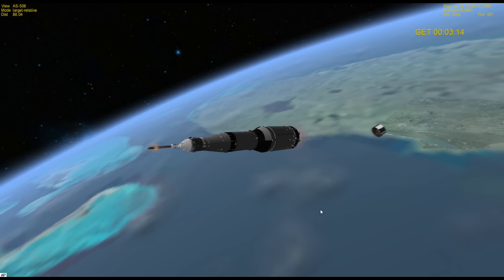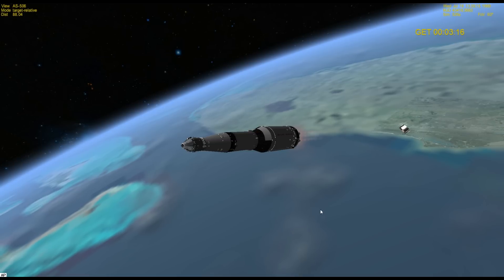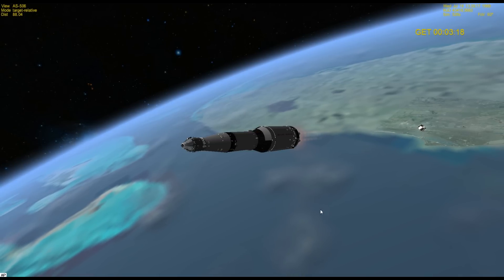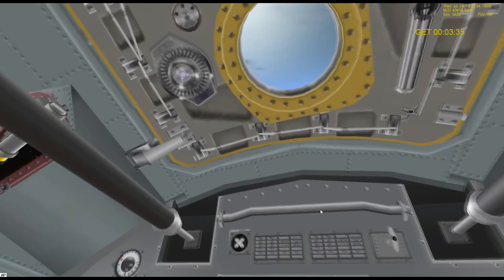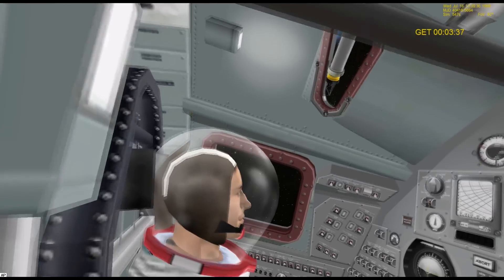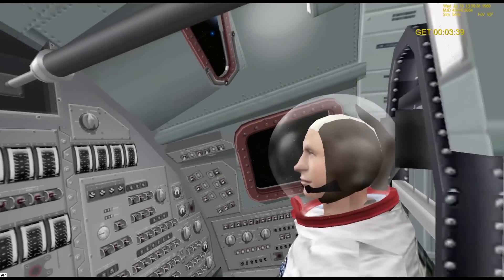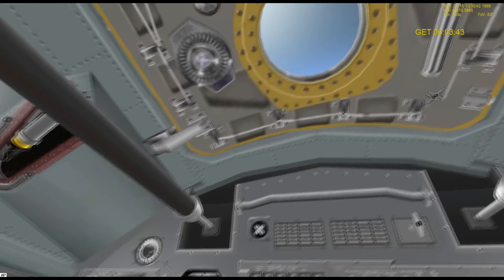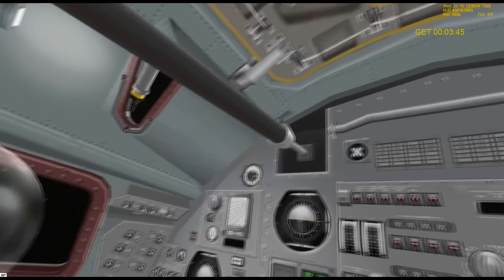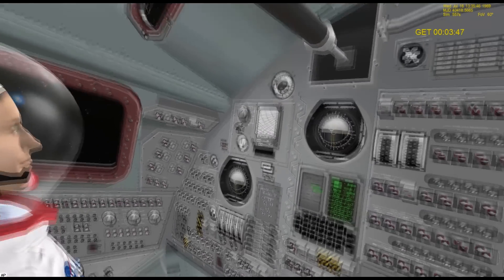The best thing is Orbiter has really good autopilots. It has really good navigation software, MFDs that let you plot courses to and from the moon, help you land on the moon, and yeah, it does everything you need. Kerbal Space Program is better in some ways, Orbiter is better in other ways, but Orbiter is totally free, so everyone should look at it.